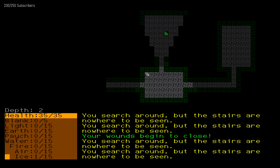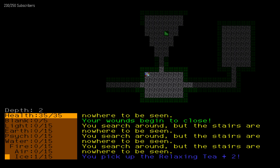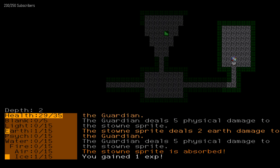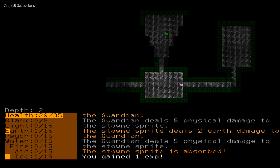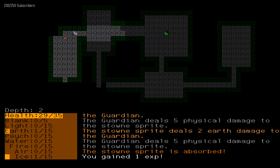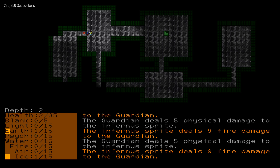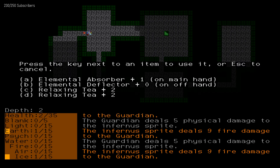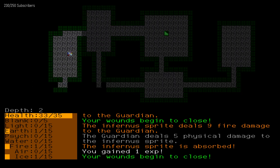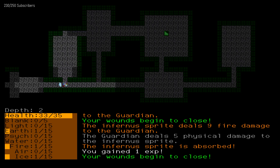You search around but the stairs are nowhere to be found. Pick up the relaxing tea — okay, it's hitting the wrong hotkey. The stone... S-T-O-W-N-E? That is a weird way to spell that. Let's use the relaxing tea, and we killed it. I feel like those fire elementals should give more experience because of how hard they hit.